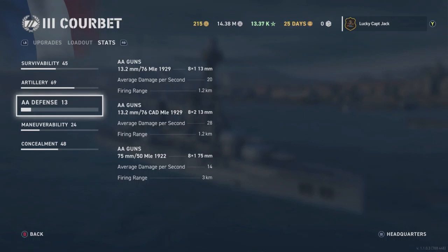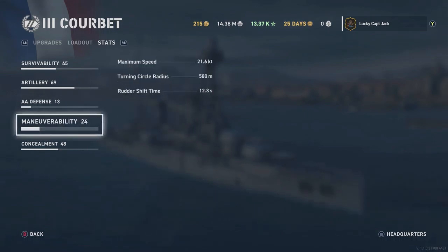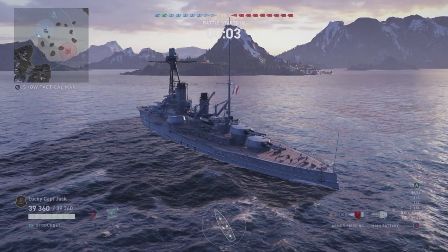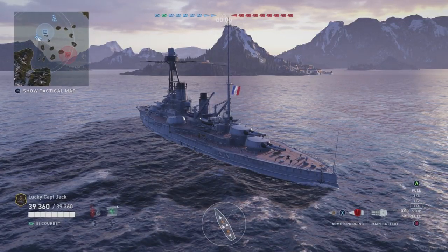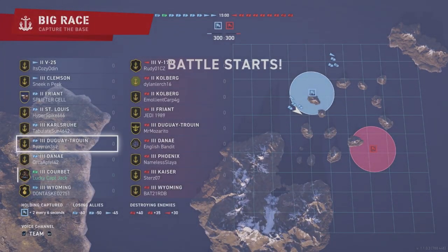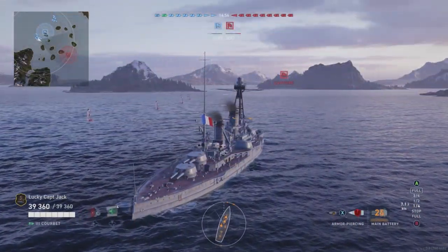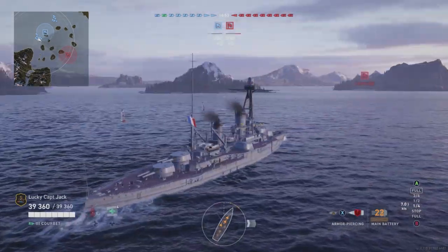The Corbet has six turrets on it — six double-gun turrets: two forward, two aft, and one on each side. No matter which side you pick, you can bring five guns into the fight, if you're willing to wait for the turret rotation — waiting for the guns to traverse around and look at what you're looking at.